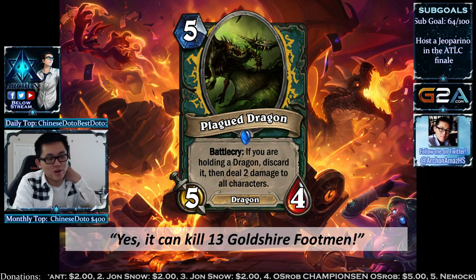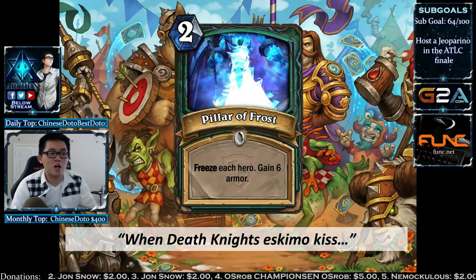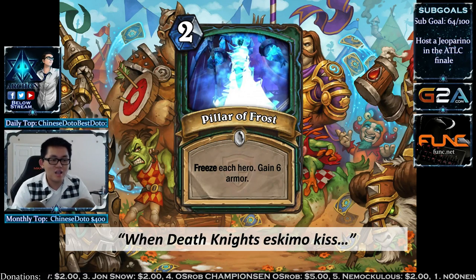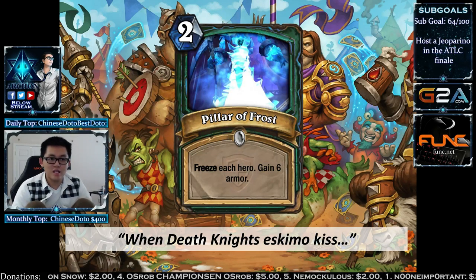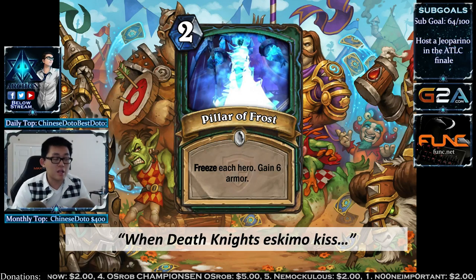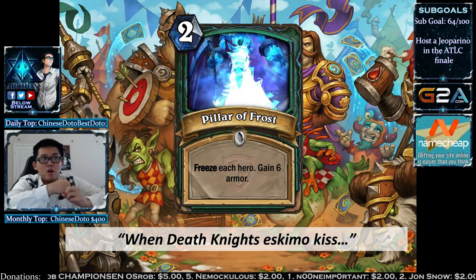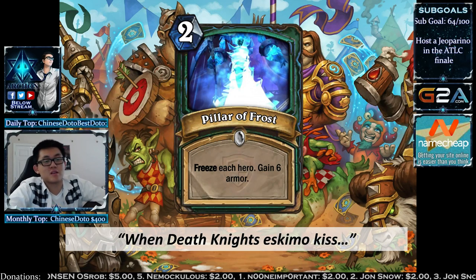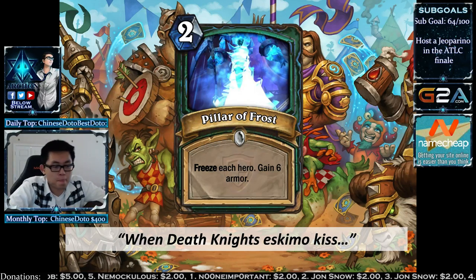On to TGT, sorting cards by rarity. Starting with commons: Pillar of Frost is a spell that freezes both heroes and gives you 6 armor — kind of like your Healing Touch or Holy Light, but it's armor so it always works on your face. If you want to build a freeze Death Knight, you can, because we have Horn of Winter, Defile — a very strong AoE — so maybe you can make a freeze Death Knight work and go the combo route.